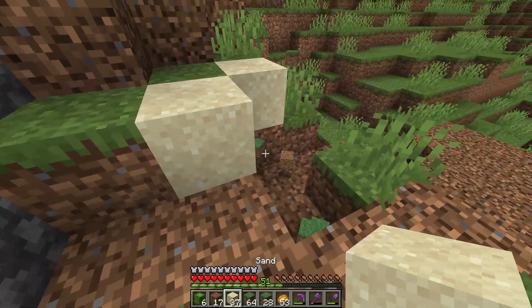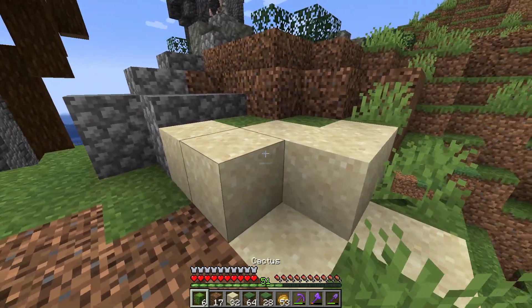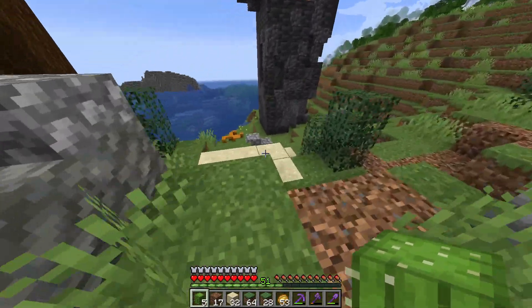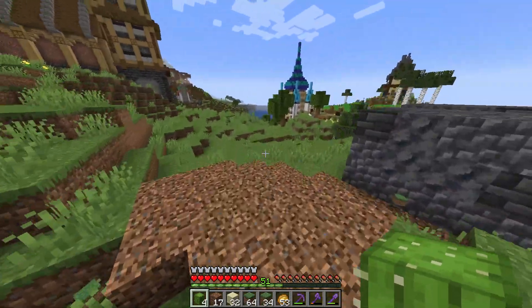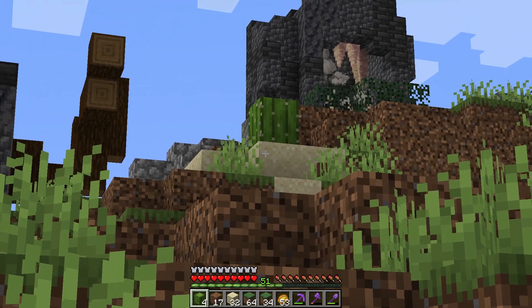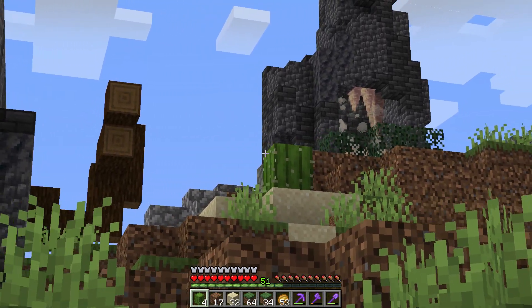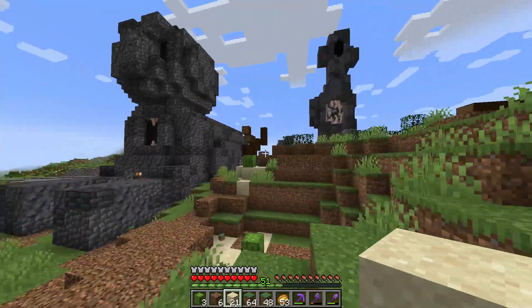Next up — sand. Admittedly I feel a little nervous about this one, not fully certain if it's going to fit in, but I think it'll work. We can do small patches of sand and then every once in a while plant a cactus on the sand — small patch over there, cactus right there, small patch here, cactus there. The sand is going to help drain the life out of this area, and the cactus — name another plant in the game that hurts you. Less grass, more dirt, and a little bit of sand.